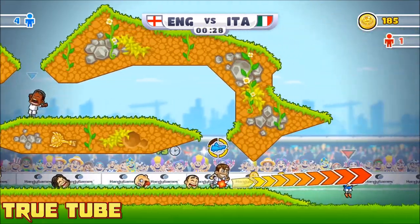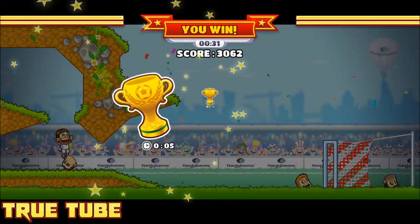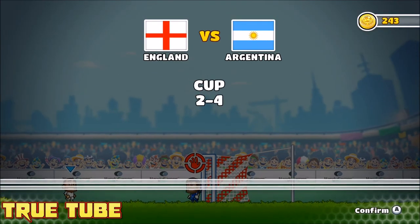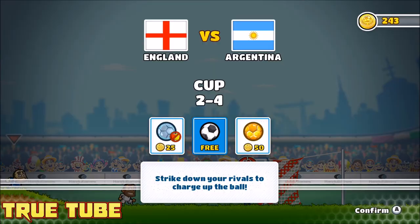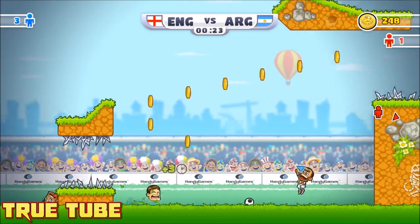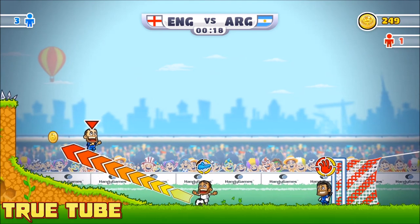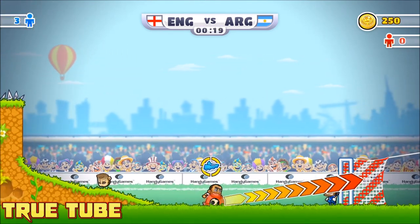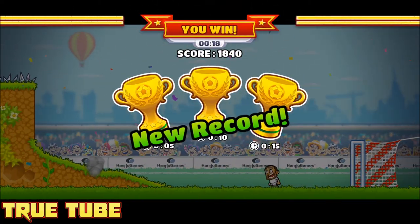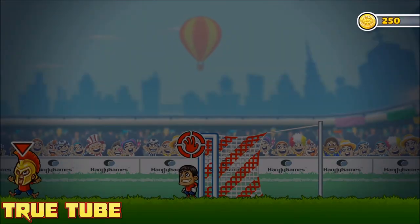Graphically it's done in a nice cartoony style. You can pick the nation's shirt you wear, and there are comedy costumes which you unlock by spending coins accumulated by knocking the ball around the levels. The coins are also used at the start of each level to purchase special footballs — the first prevents your players being knocked out by bullies and penalized by the referee, and the second adds more time to the clock when you defeat opponents, making levels easier.